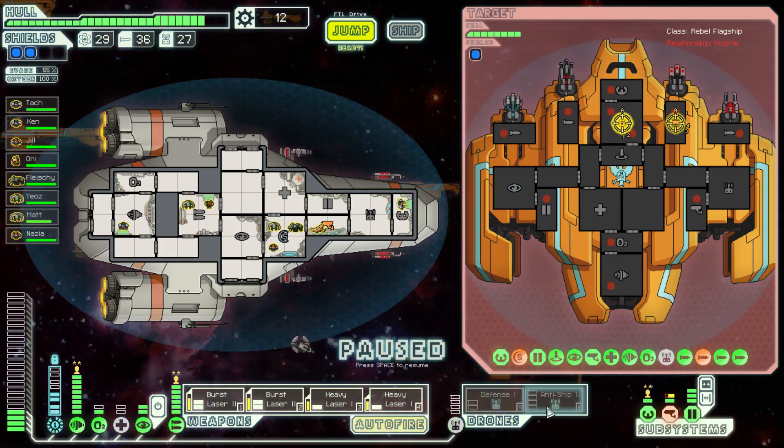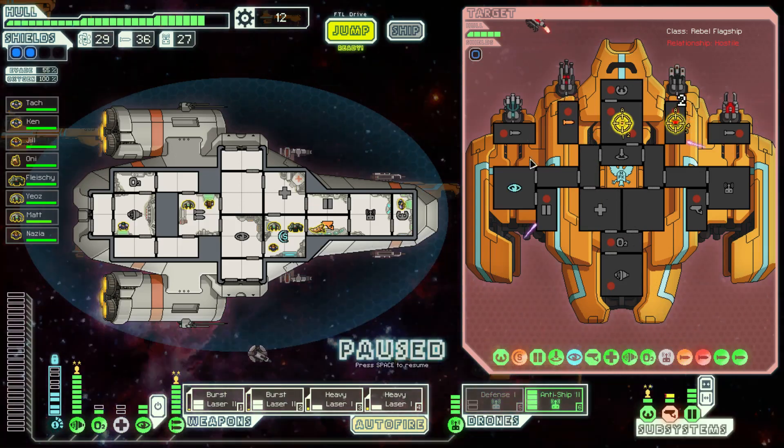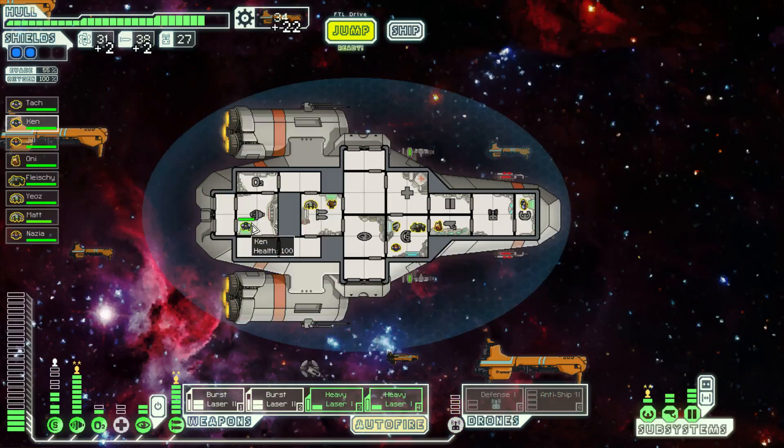We don't need the defense drone if the missiles are down. When I rotate between the two you don't lose the drone - it keeps moving around, and as long as you stay in the same sector or the same teleport spot, that drone is still there, so I can easily reactivate and balance between the two. Alright, so there's phase one of the Rebel Flagship. Let's get the ship repaired a bit - the ship seems to be in pretty good order. Matt needs to heal.